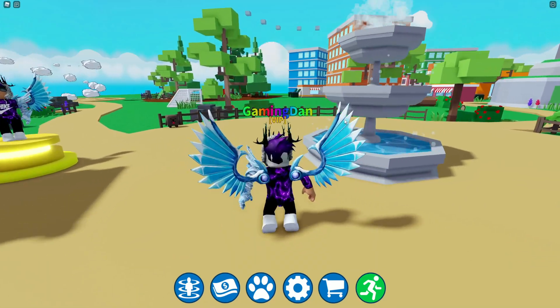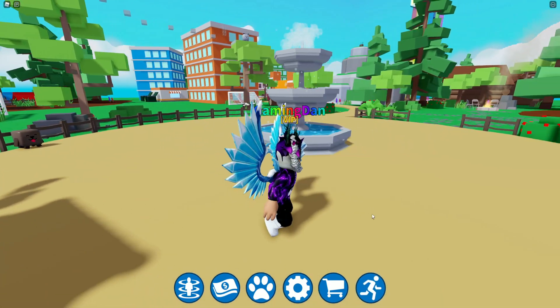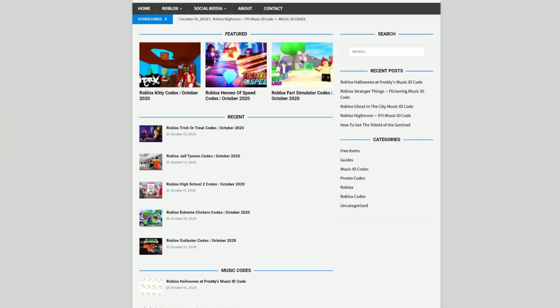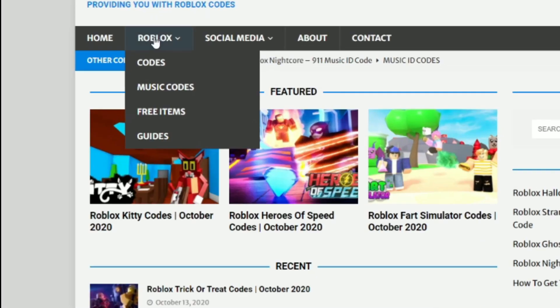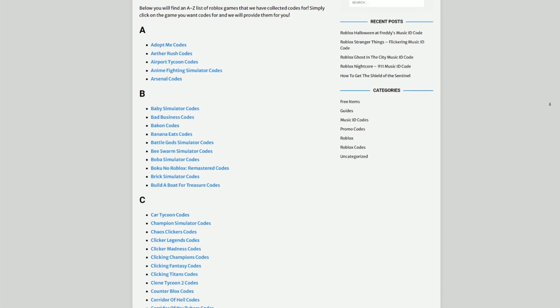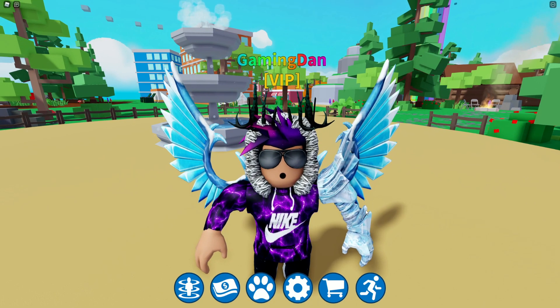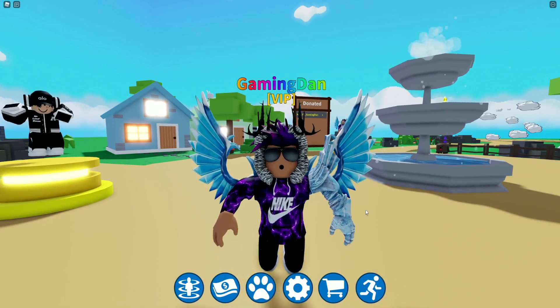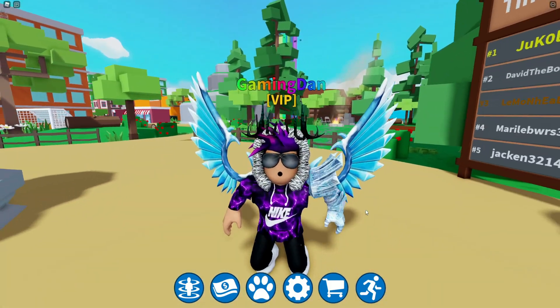Before I start, I want to show you guys all these working codes. I first need to tell you a little bit about rblxcodes.com, which is my own Roblox code website where you can find game codes, music codes, and guides. There is tons of stuff in there — we have codes for over 300 Roblox games, so if you need a code for a game it will be there.